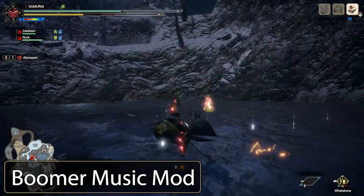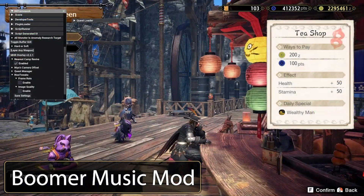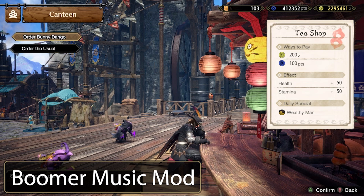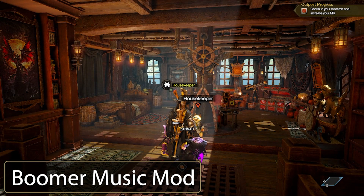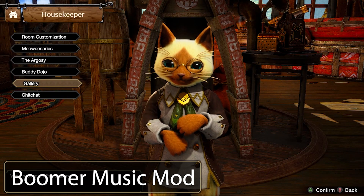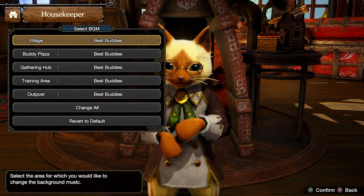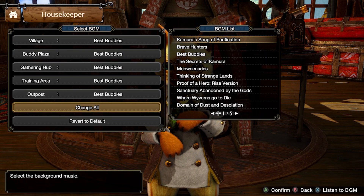On top of all that, they also brought back the old item collecting sound as well as the Monster Hunter Freedom Unite kitchen theme, which I am a huge fan of. My favorite things about this mod are probably the Monster Hunter Freedom Unite Poke Village, the Monster Hunter Tri playlist, the item collection sound, and the Freedom Unite kitchen theme. I can't thank the creator and uploader EX Oops enough — this is probably one of the best mods I've downloaded, so if you're a fan of any of the games before Sunbreak, I would recommend downloading this mod right now.